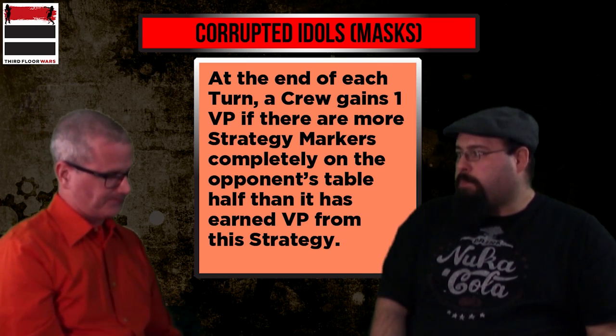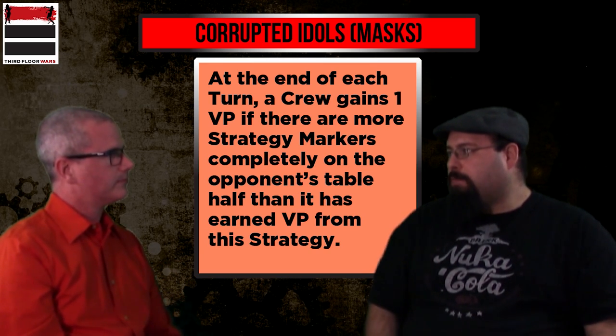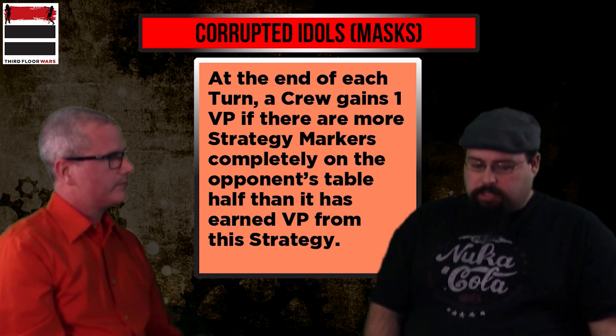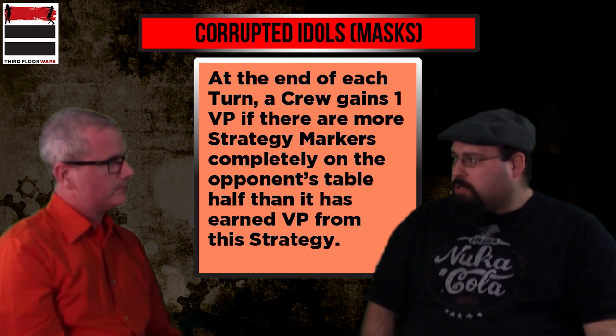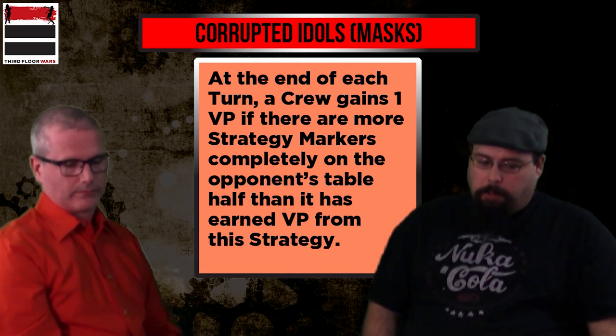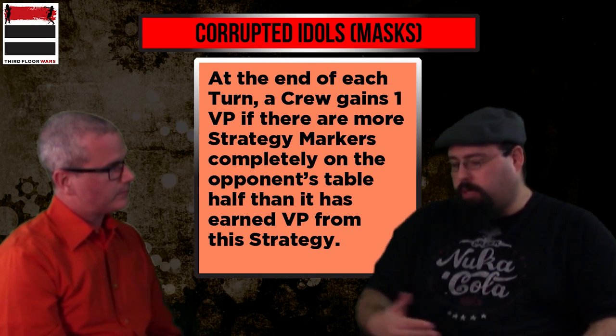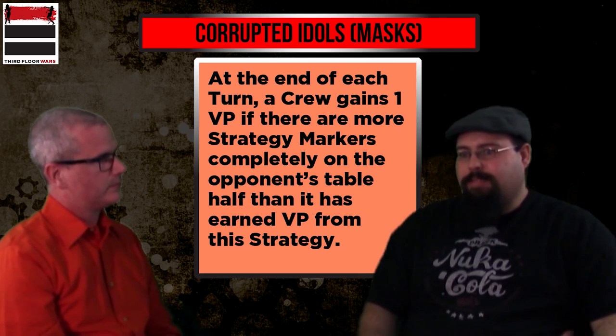This is for me the hardest strategy to deal with. In Turf War you have set positions; in Plant Explosives you know who carries the bomb. In Corrupted Idols you have no idea where the marker is coming — though you can cheat initiative. That makes who's the active player really matter. If you have a 10 and your opponent flipped a 3 and you pass, your opponent has interesting options — do I cheat lower because I want to put that marker somewhere specific? It opens up very interesting decisions, especially with masters like Ma Tucket who get benefits off initiative.